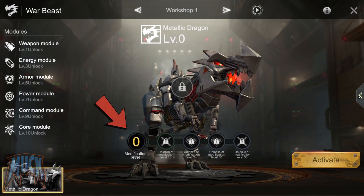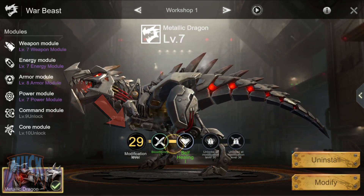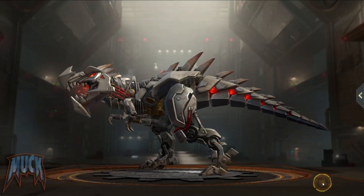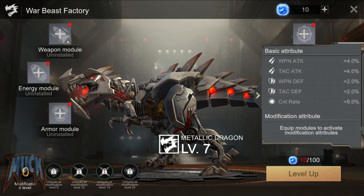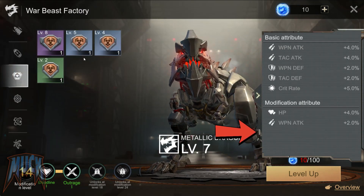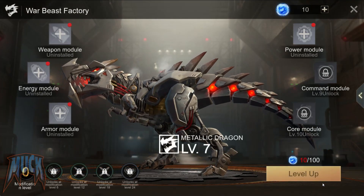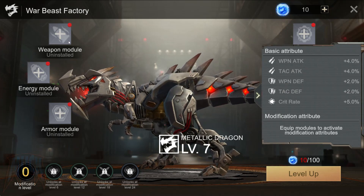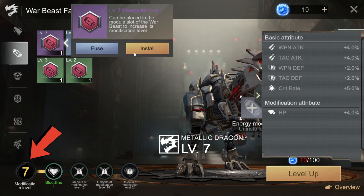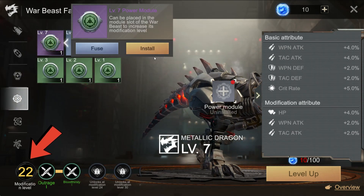The modification attributes will be unlocked as we raise the level of modification of the Warp Beast. By doing so, new slots will be unlocked to place modules. When installing level 5 modules for some and level 6 or higher for others, the special attribute corresponding to each slot will be activated, no matter what type of module is installed. The sum of the levels of the modules we have installed will determine the modification level of the beast, and with this, the number of slots available to install new modules.